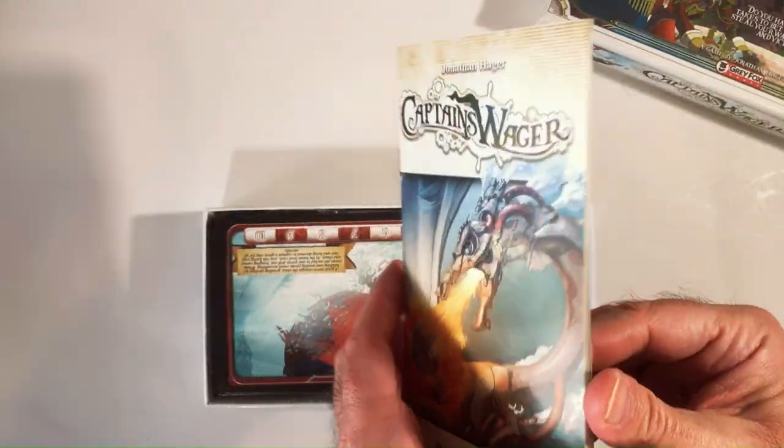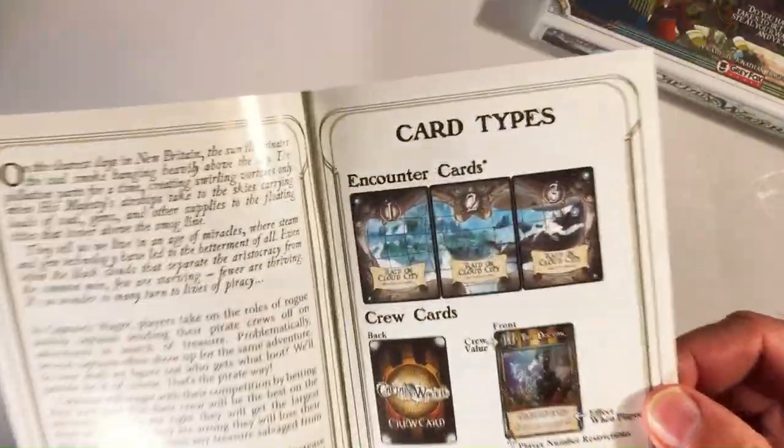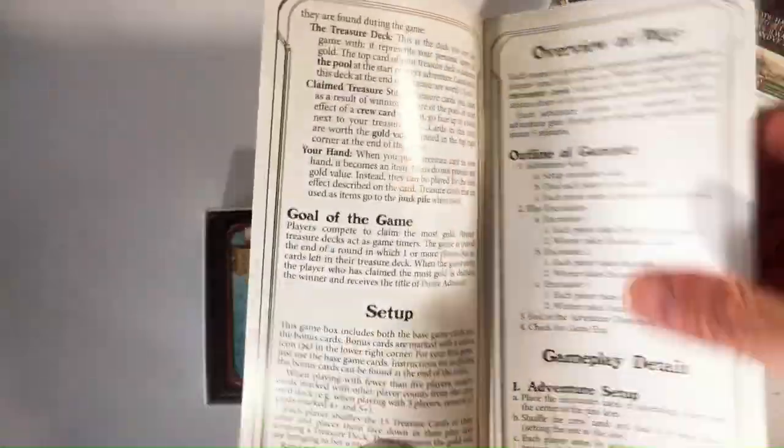So if you get a chance to play through this, it's a little long for what it is. You have encounter cards, crew types, treasure cards, different levels of play. Pretty small text and a pretty long rule book.